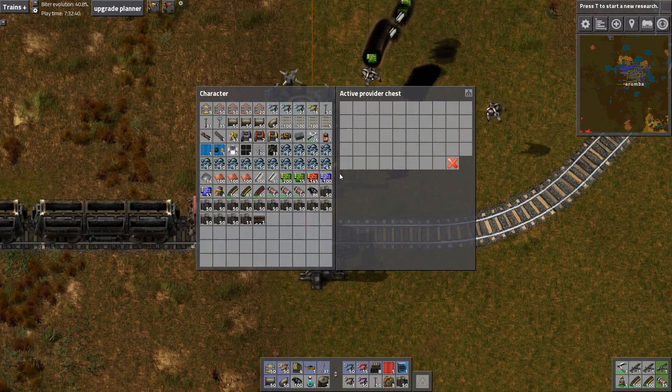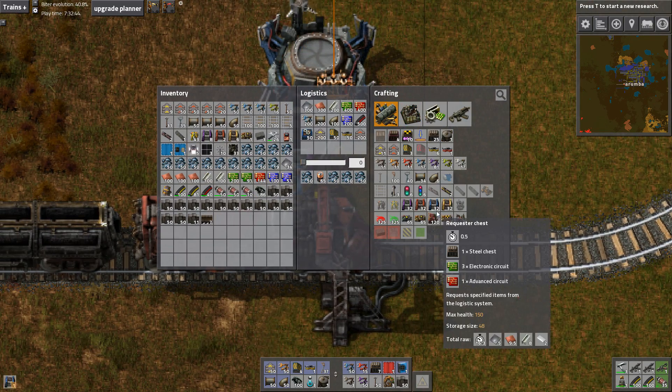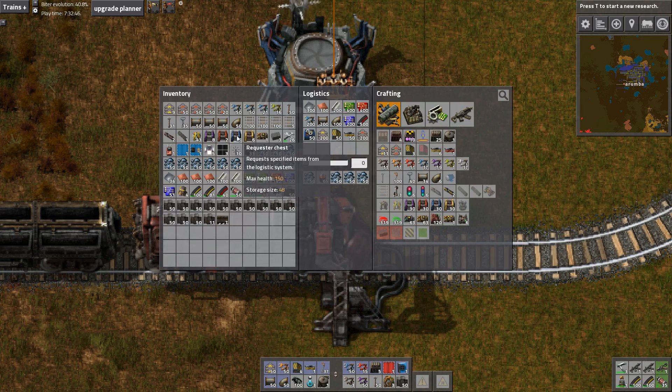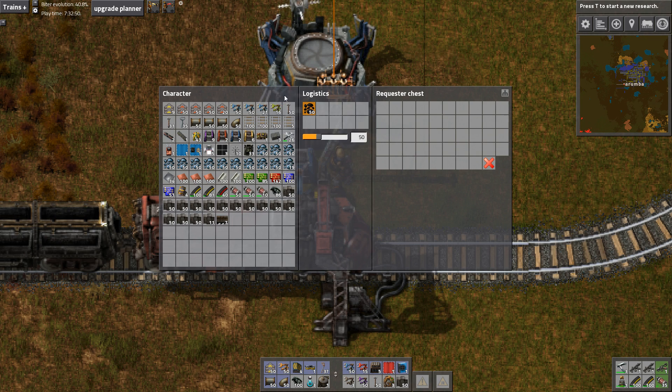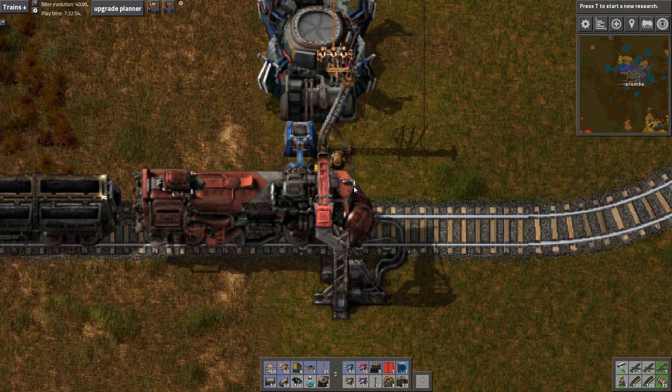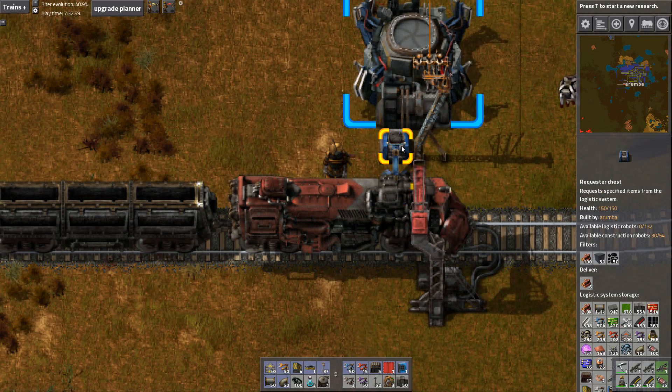You will request... I keep doing active providers instead of requesters, I don't know why I'm getting mixed up in my head. You will request all three types of fuel: coal, wood, and solid fuel. We'll just fill them up with whatever kind of fuel we can get our hands on.